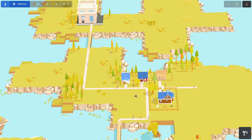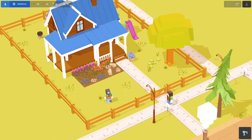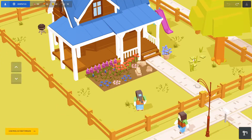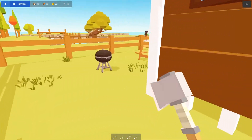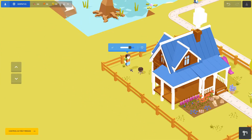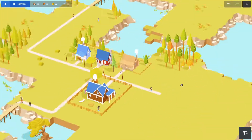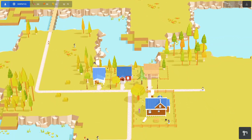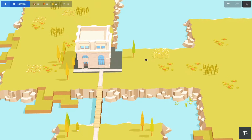Hello everyone, welcome back to a brand new episode of Super Build, formerly known as Pocket Build. Last episode we made this beautiful house with a fence, grass, and a beautiful garden. Today, no more house building - I want to make this commercial area where people live and when they want to go shopping they walk over here, go to the bank and buy stuff.